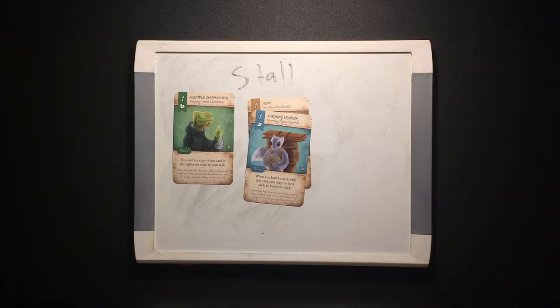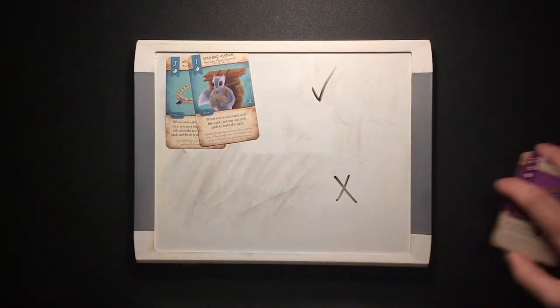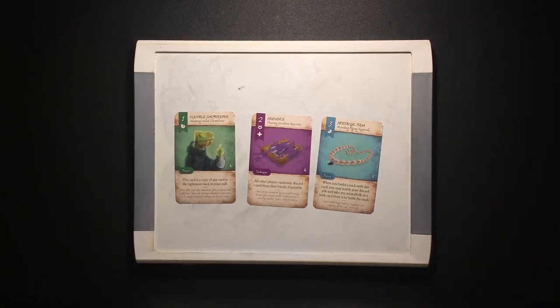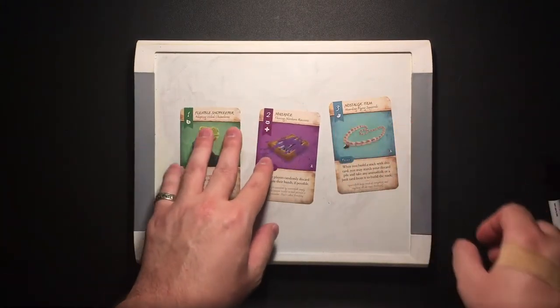When you take the stall action, you build a stall stack in your stall area. The stalls must each normally contain only one type of animal folk, no junk cards, and must be valued one through eight, left to right. You make the stack by placing animal folk cards from your hand into the stall area whose total values add up to the required number for that stack. Each individual stack can be a different type of animal folk.